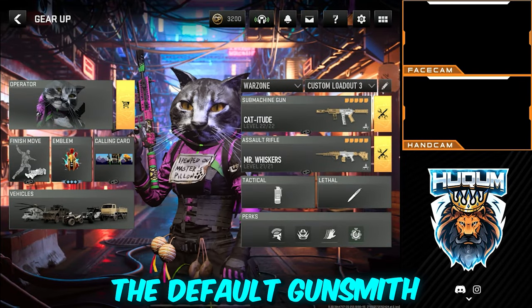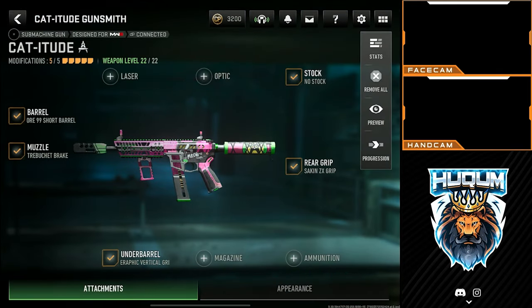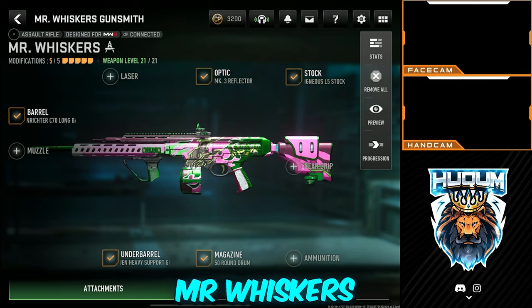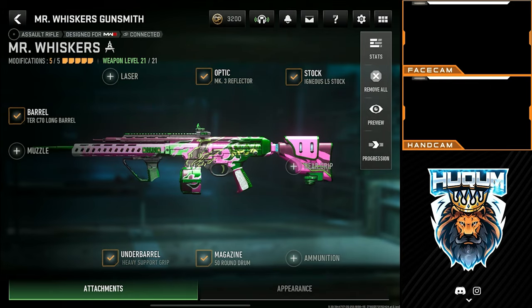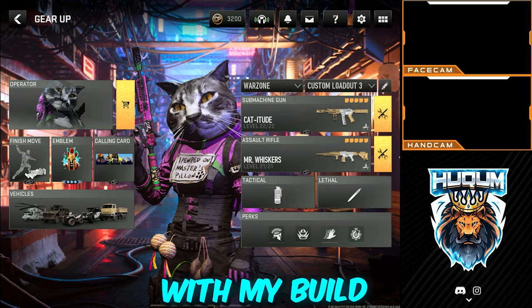For this game I was using the default gunsmith that came with the guns, so here it is. And here is Mr. Whiskers. Hope you enjoyed. Moving on to the next game where I showcase you with my own loadout.